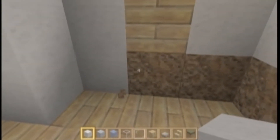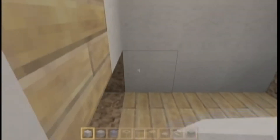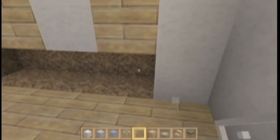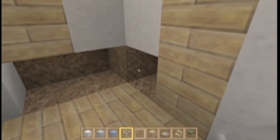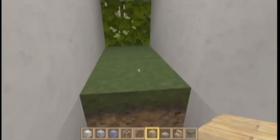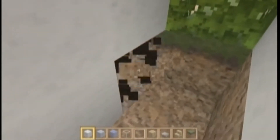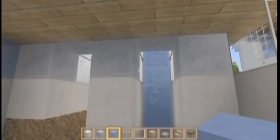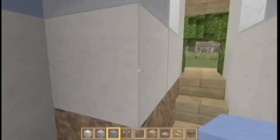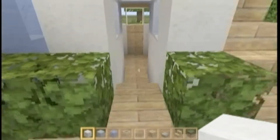We're just going to carve all this out and add our birch wood — go back to our wool, birch wood, wool, and wood. I'm thinking about leaving it just like this, or putting a little room here. Let's take this out and leave it like that — add our ice instead of glass. So we have our little storage room here. That's our little home on the inside.